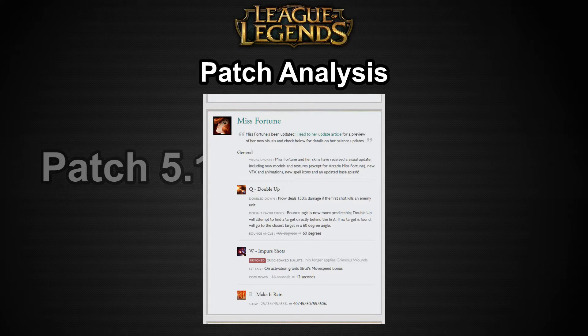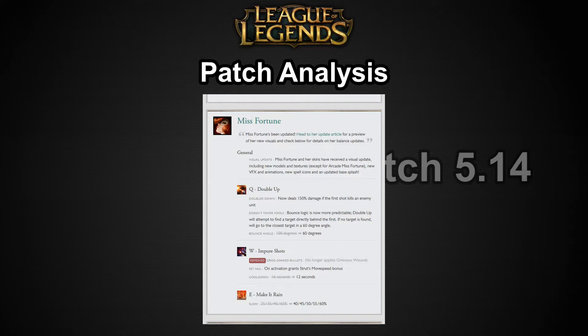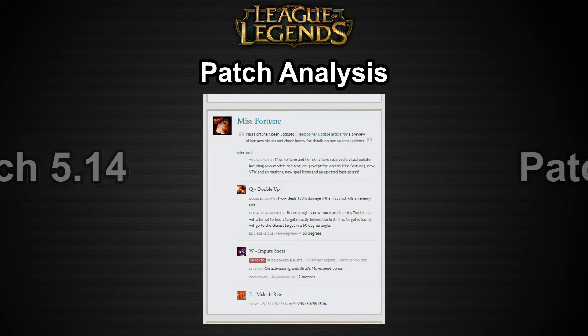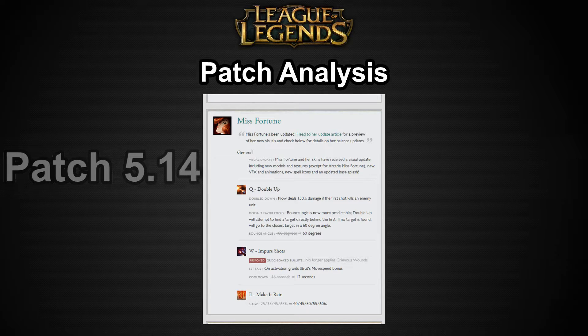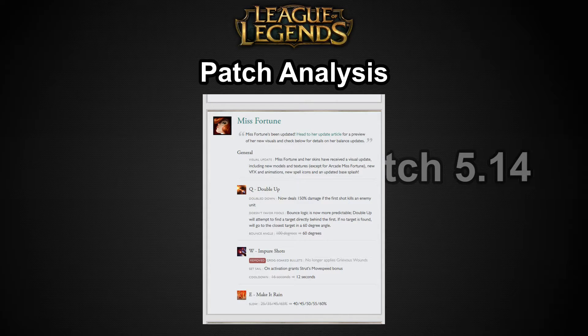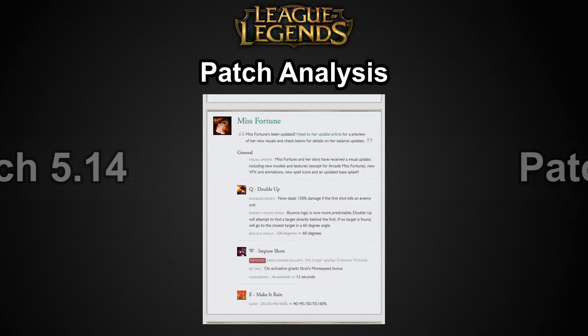She looks a little better now. Her Q, Double Up, now deals bonus damage if it kills the first unit — 150% bonus damage instead of 120% on the second hit. But she has to actually kill the minion for it to become empowered. If it kills the minion, these hits are like mini crits — Double Up already deals good damage, so increasing that even more feels like you just got crit. You've got to be really careful against Miss Fortune.